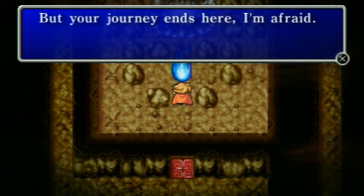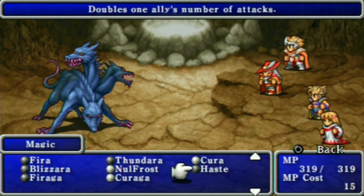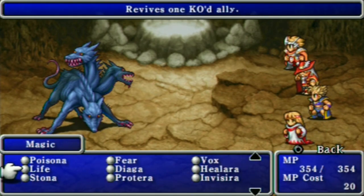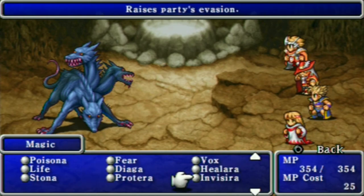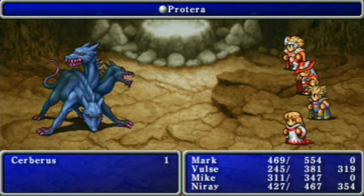You managed to reach these steps - I commend you, but your journey ends here. Who's talking? It's a flame - or it could have been three different heads talking, each head speaking. That's a nice tail you got there buddy - looks like a rat tail. Oh, he did 55 damage in one hit.